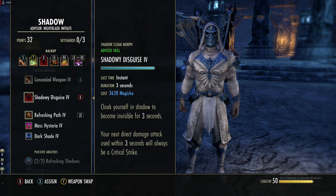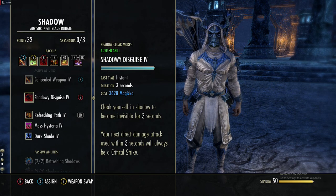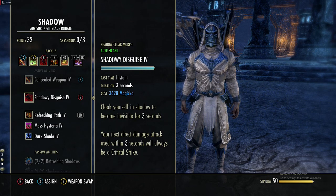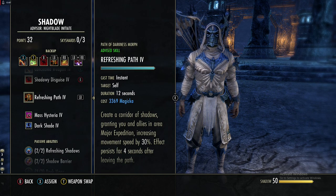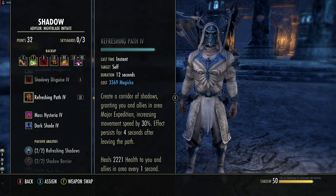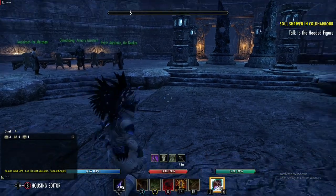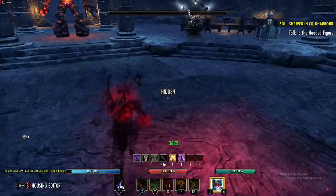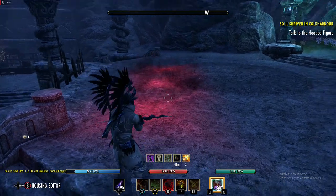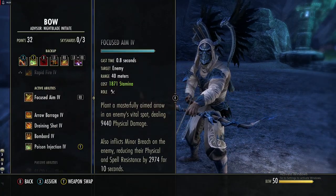From the Shadow skill line, Shadowy Disguise makes you invisible for three seconds — but activating any other skill while invisible will break it. Any direct damage attack within three seconds will always be a critical strike, which is nice if you need to kill something. Also in the Shadow line, Refreshing Path is a carpet you place in front of yourself; while in it you gain Major Expedition for four seconds, and it heals you for 2k health every second. We chose the healing morph rather than the damaging morph because this is a farming build — we're often invisible avoiding enemies, and the damaging version would aggro them.